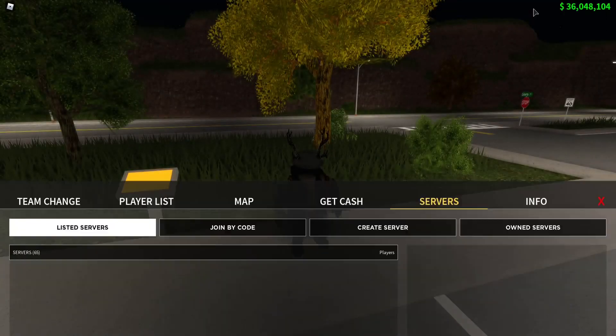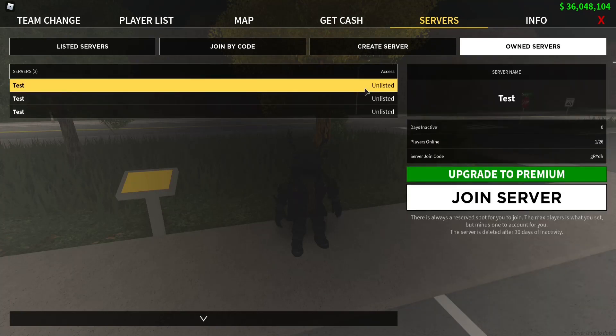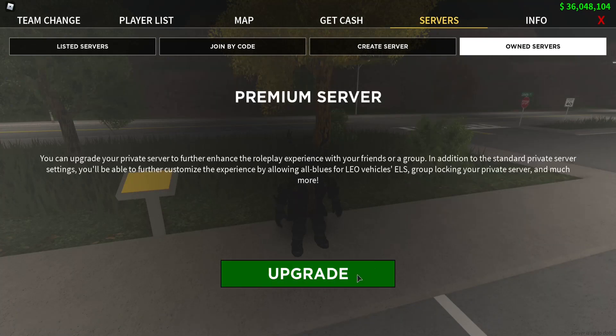If you'd like to purchase a premium server, go to Servers, Own Servers, click your server, hit Upgrade to Premium, and then hit Upgrade. Hope that helps.